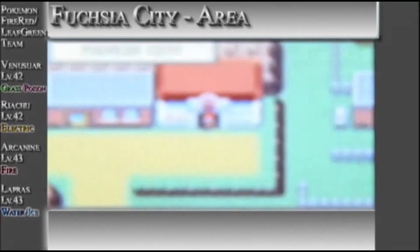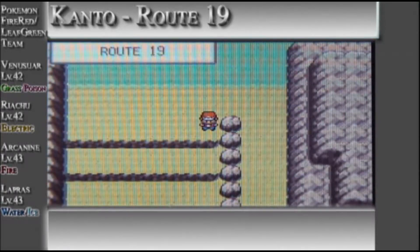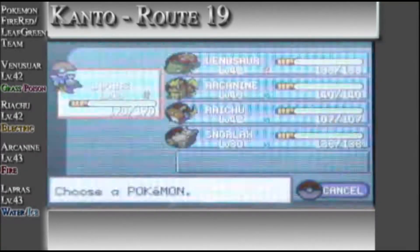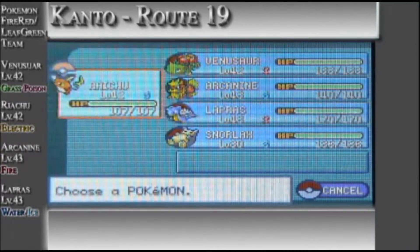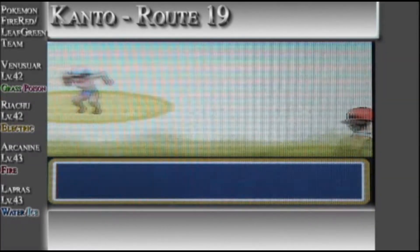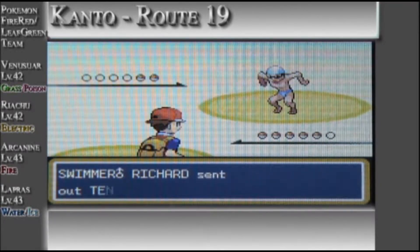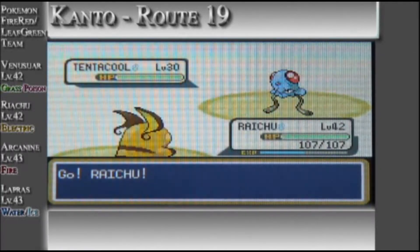Now we're going to depart Fuchsia City and head down — Route 19. I get really confused, viewers. We're just going to switch and do that. These battles will go really quick, so I'm not going to skip them — well, I might skip some of them just to get this video to move along and get to Sea Foam Islands, because there are a lot of swimmers.